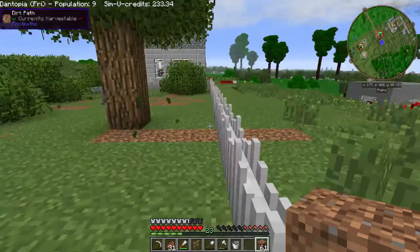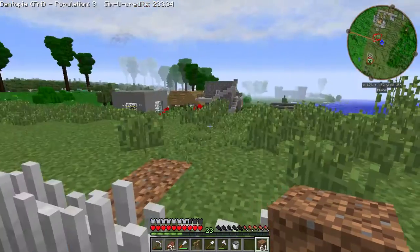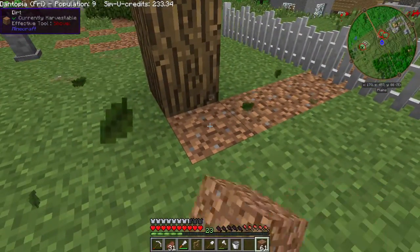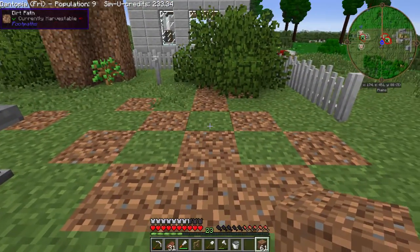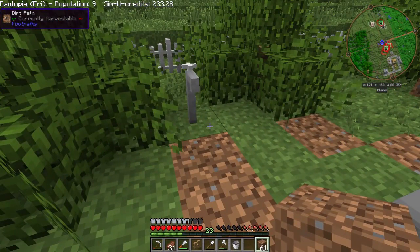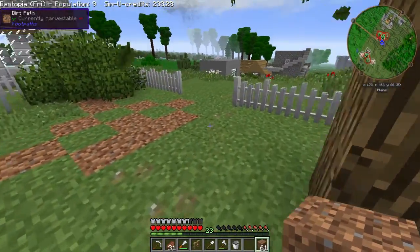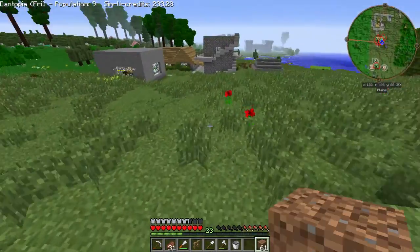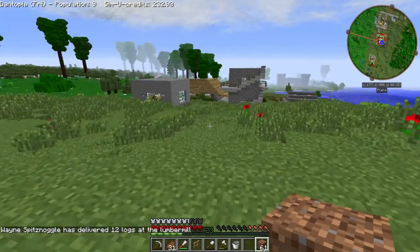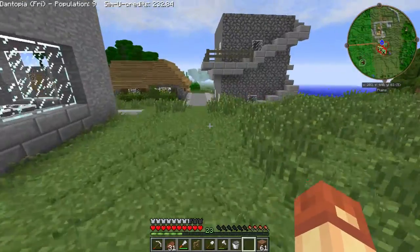One thing you really need to keep in mind if you're using this dirt paths mod: grass will not spread. So this grass here won't spread to this dirt path. I've had to run a trail from the grass back there all the way along to get this to be a grass block. It's only spreading from those grass blocks over there, so it's taking a little while. Just keep that in mind - if you want to spread grass to a certain spot, you need to train it along a bit of dirt.